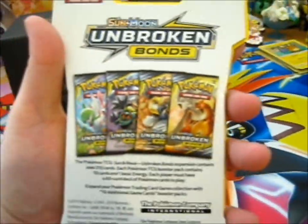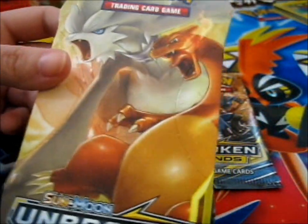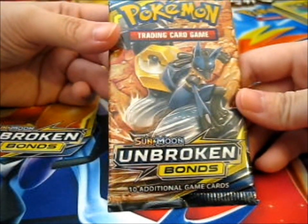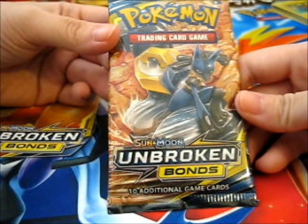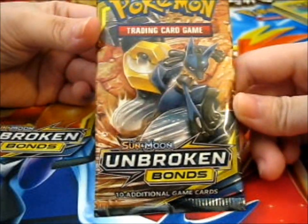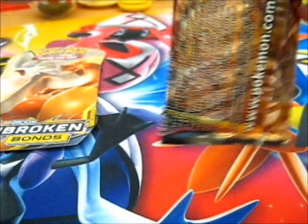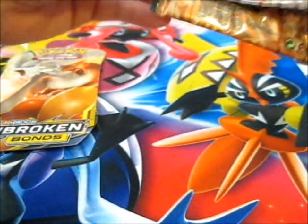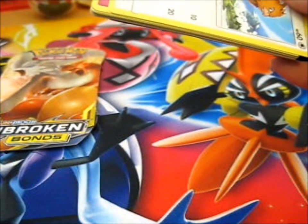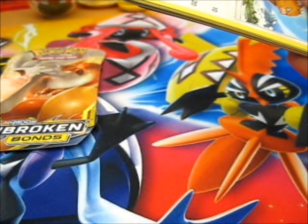Those are all the pack rooms. On to opening. Inside was a Melmetal and Lucario team-up art. Let's see what we get inside. I've maybe opened just a couple of these, so I'm not sure why it should be interesting.